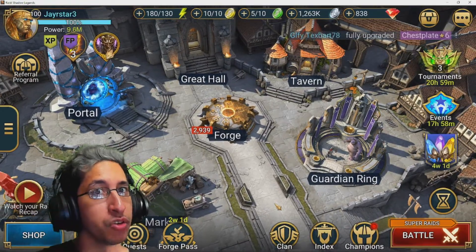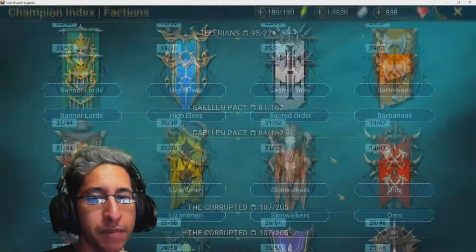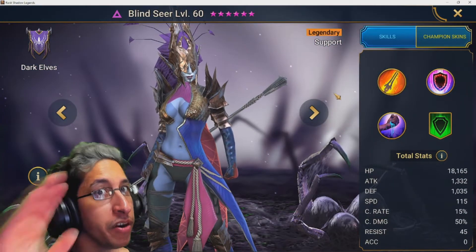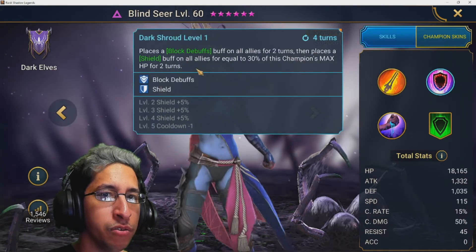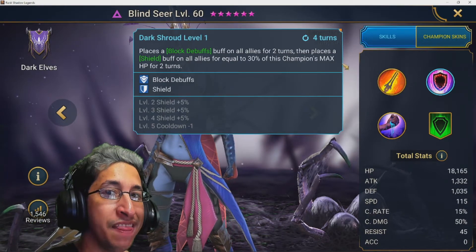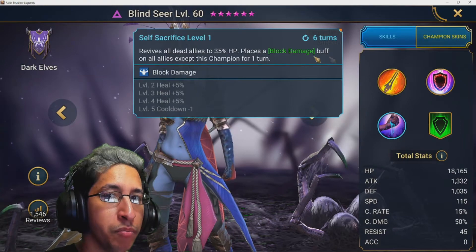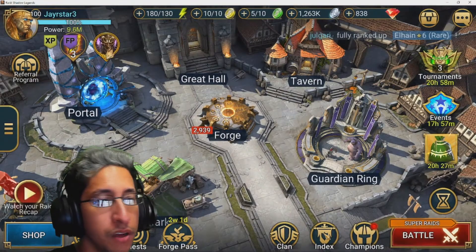The first champion to watch out for is Blind Seer. This is going to be a very recurring trend — her A2 Dark Shroud places a block debuffs buff for two turns on all allies and then puts a shield. Be careful for the shield and the block damage. She revives everybody and puts block damage on them, which can be pretty annoying.